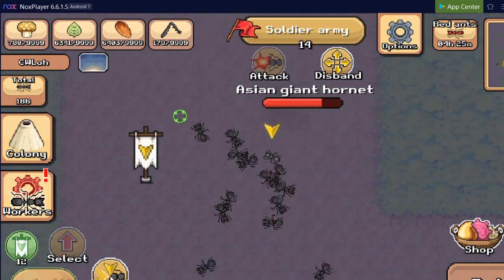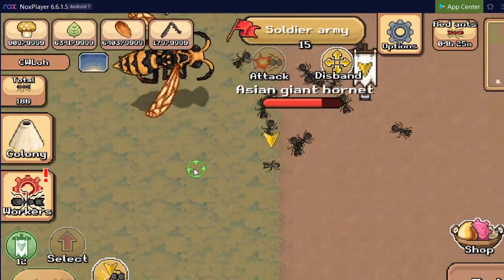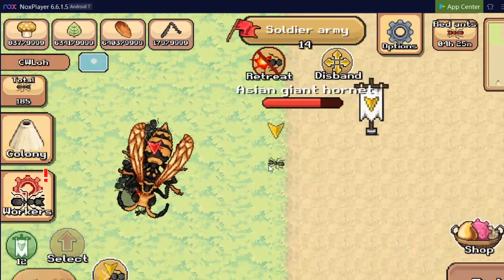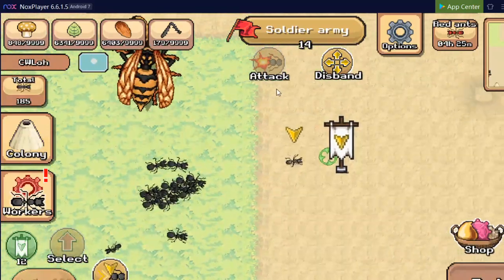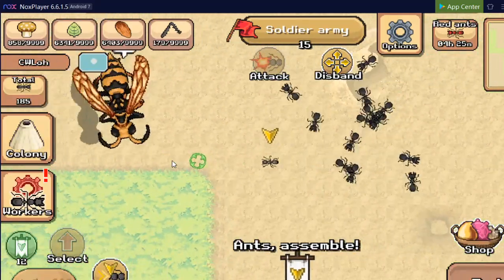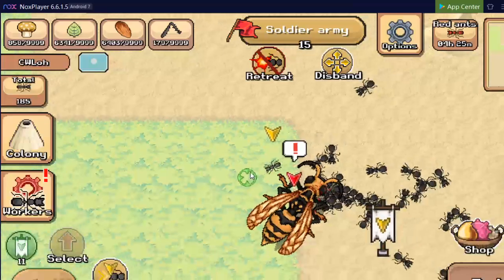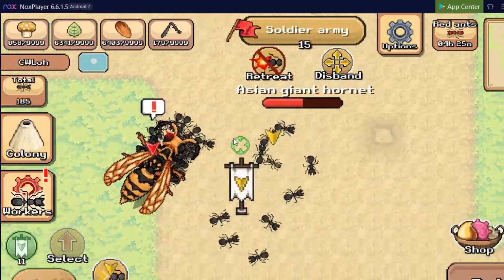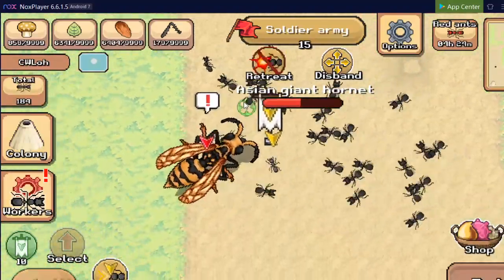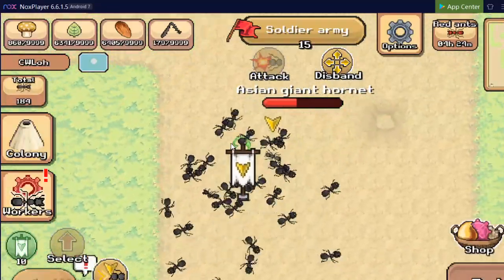I'm gonna place a garrison here and recall, recruit most soldiers from the base, and let's hope it's not targeting me. Immediately attack when it lands — and as you can see it went up flying again. Now make sure it does not attack me. Now attack the giant hornet. The garrison I put over there is to make sure that there's ants over there for the giant hornet to target instead of targeting me.